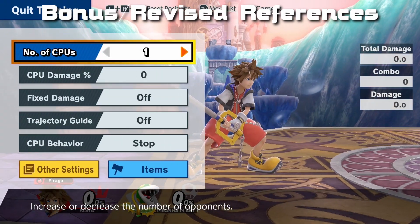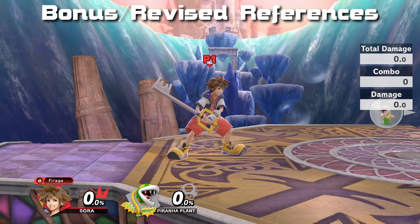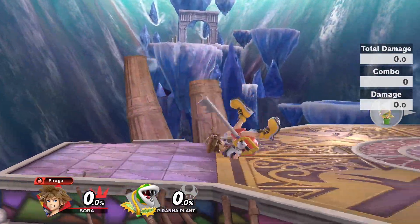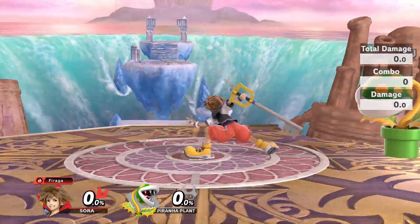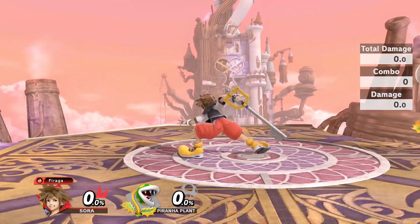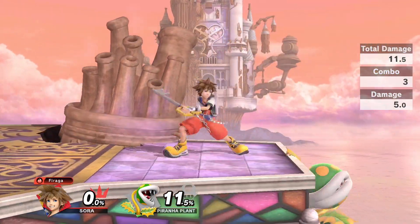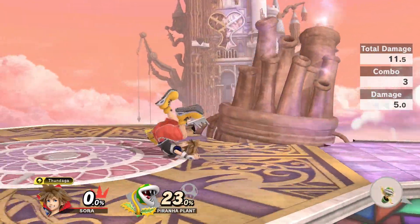Now we're moving on to the bonus references, or the revised references where I potentially made a mistake in my previous videos. A bonus reference is the dodge roll that Sora has — from Kingdom Hearts 1, he has the exact same dodge roll that is in Smash. So every time you're shield-rolling in Smash Bros. with Sora, it is the same exact animation from Kingdom Hearts 1.